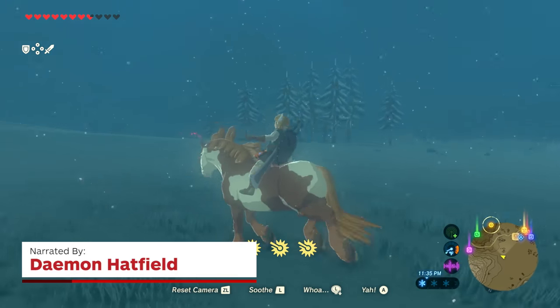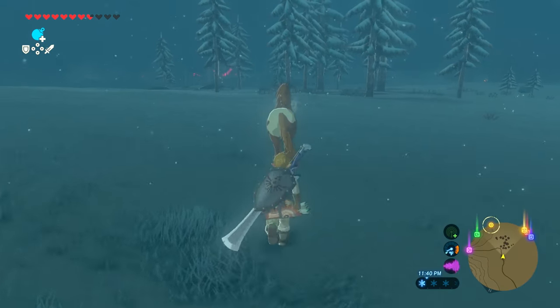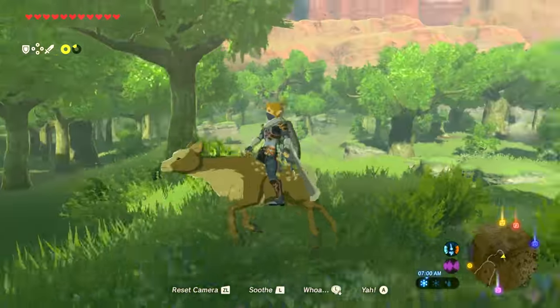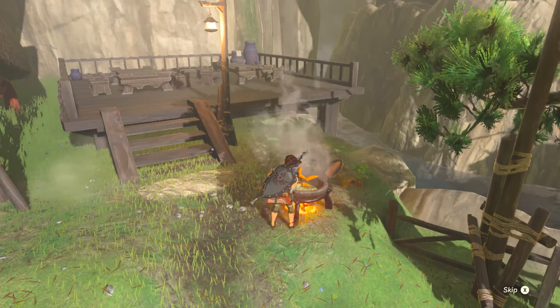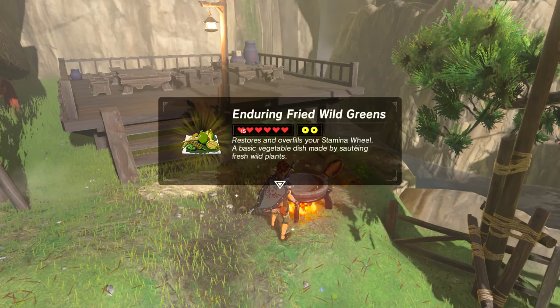What's up everybody, Damon here from IGN. There are a variety of animals and enemies Link can mount in Breath of the Wild. Horses, bears, deer, and even Lynels are all up for grabs. Some horses and enemies will require more stamina to soothe than others, so eat your stamina recovering foods to help in case you run low.